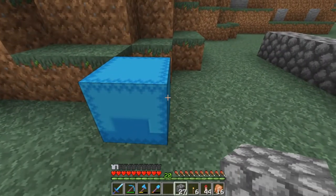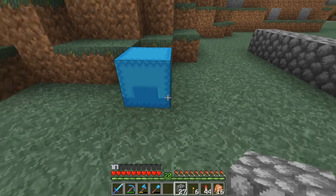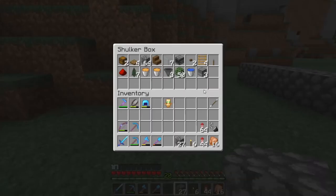Before we get into actually building it, in this shulker I've got everything that you're going to need. We've got two chests, four trap doors — it can be whatever trap doors you want. You technically need, I believe, only 42 blocks, whatever blocks you want. I just have a stack plus a little bit of cobble.